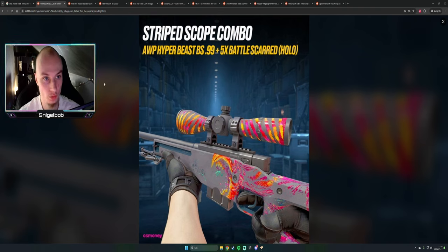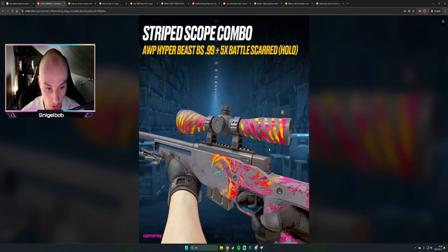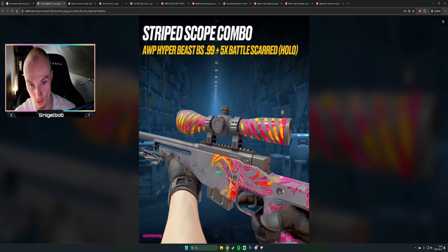The second craft is an OP Hyperbeast Battle-Scarred with five Battle-Scarred holos on the right or scope to make it look insane. I'm not sure if it has to be top-tier Battle-Scarred skins for it to look like this or if it works with any Battle-Scarred, but this is insane. If it's not a super rare Battle-Scarred, definitely look into making this one.